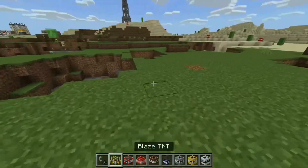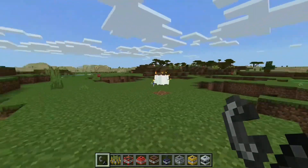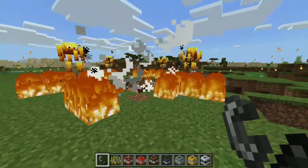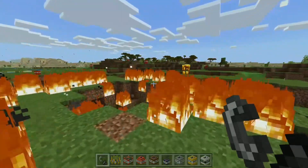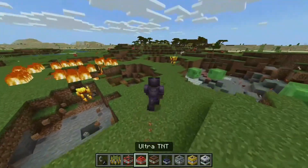Next is the blaze TNT which looks insane as well — it's just such a cool design. Oh my god, I love how they can spawn all these enemies as well. That's really really cool. I think I gotta now do the ultra TNT — I'm actually very interested to see it.